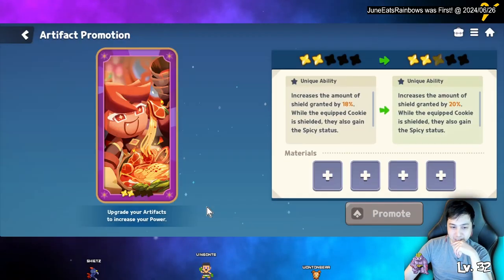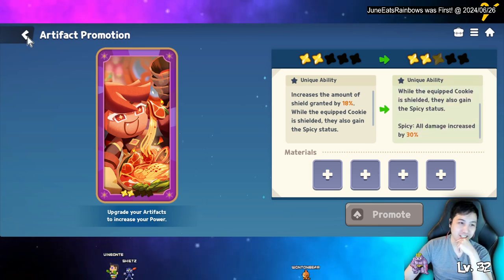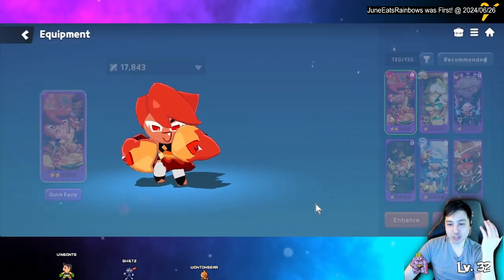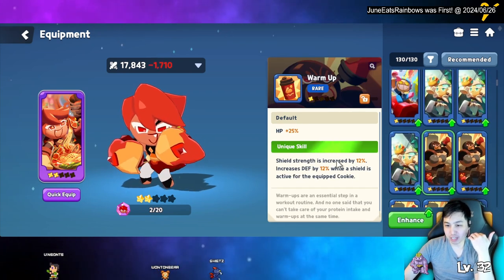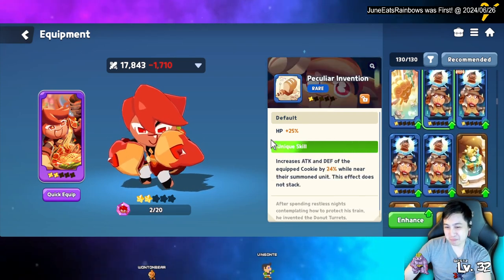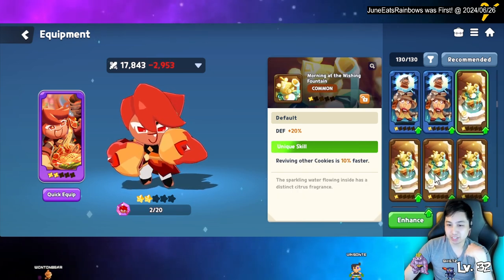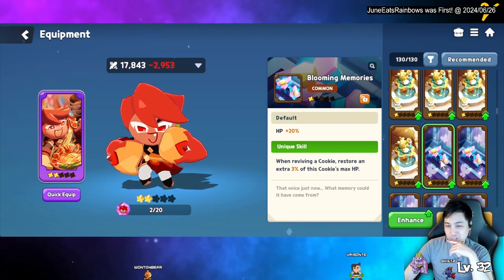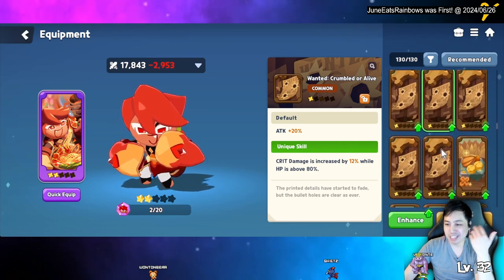Enhancing to three-star gives 20% shield and spicy at 30% — that's best in slot. If you don't have his signature card, aim for something with HP. The muscle card is easier to grab and gives HP and shield strength, so use that in the meantime. The common card with 20% and 2% heal life steal isn't bad either.